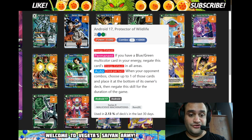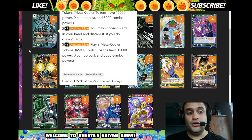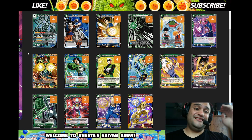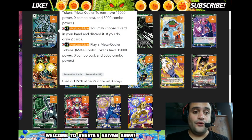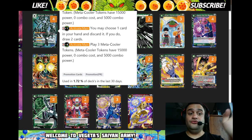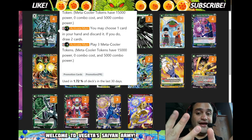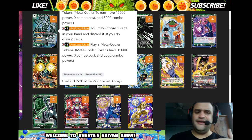The point of the deck is: turn one play, charge a blue-green; turn two ramp; turn three play Cooler. Cooler is better than Obuni in attacking because he attacks way more. The way you use Cooler: tap four, play Cooler the Unison, Activate Main, play one token, swing with the token, swing with Cooler — that's two attacks. Then minus four to bring out three tokens, so he actually does four attacks total, not three.